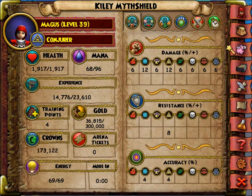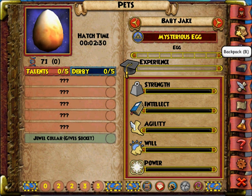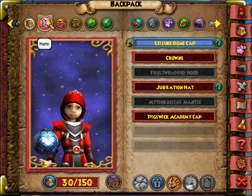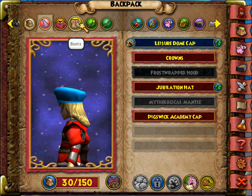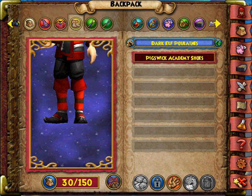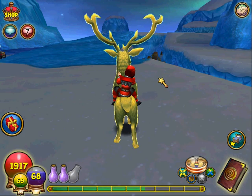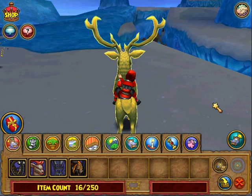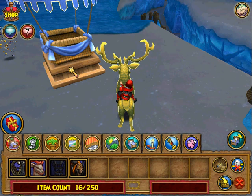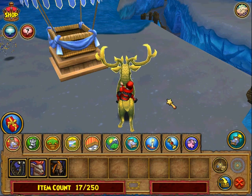I want to check on this pet. Oh, two minutes. I want to check out this hot air balloon. Can't put it on the ice — put it right there for now.